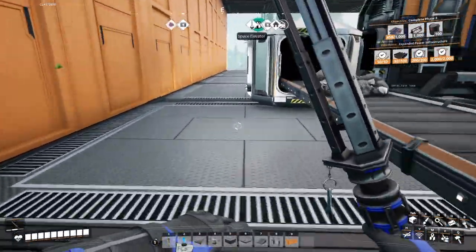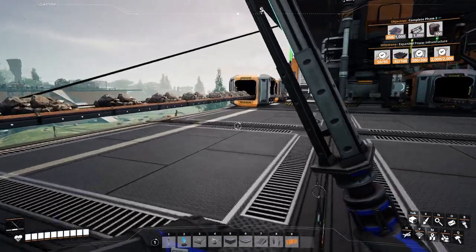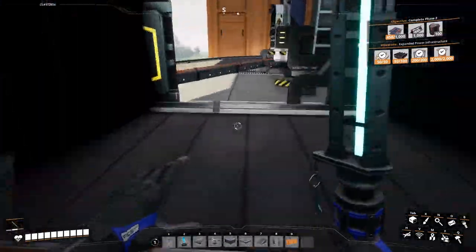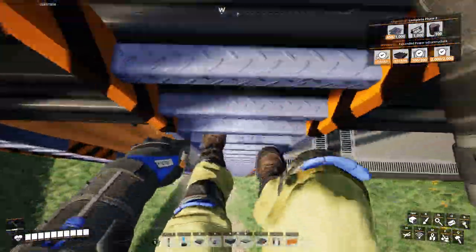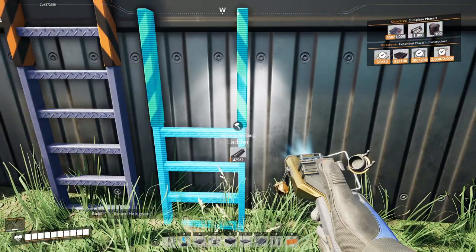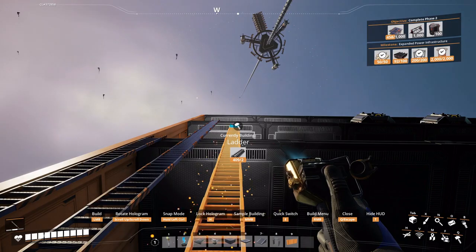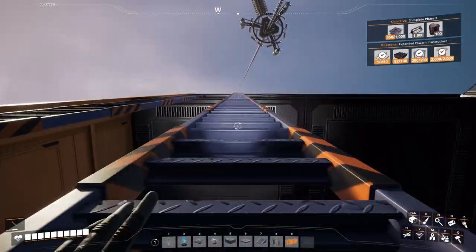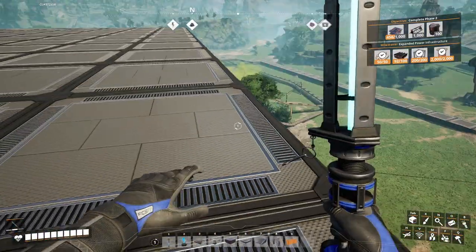Now we start on the next one. We'll go down, build our ladders, and go up to the next floor. We'll start setting it up. Architecture — ladder. All the way up. We'll fix this once we're done.